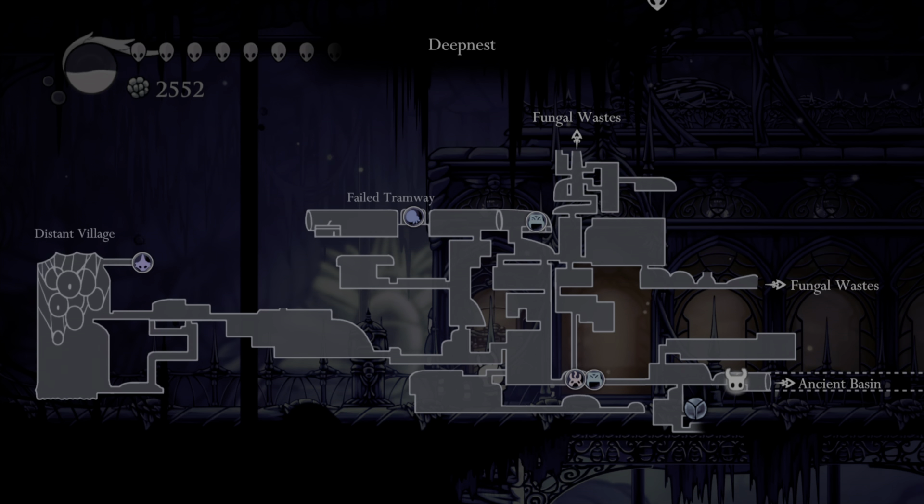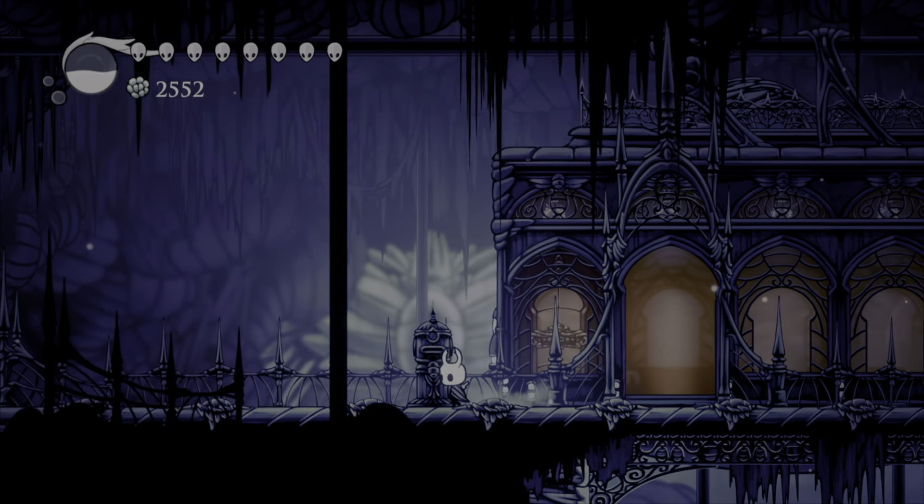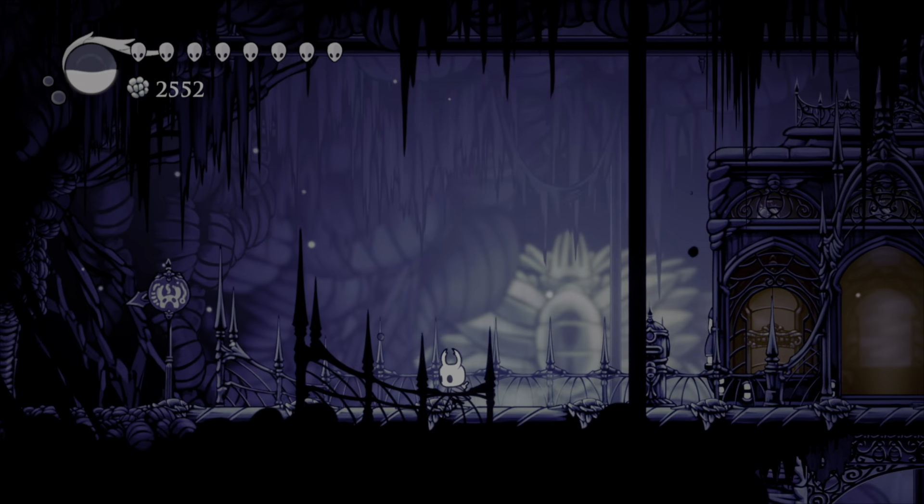Hey, welcome back to Hollow Knight. We're going to do a little bit of a housekeeping episode. I just took the tram over to Deepnest here. Now that we have the Shade Cloak, I'm going to go get a charm that we couldn't get to before, where that little blue marker is.